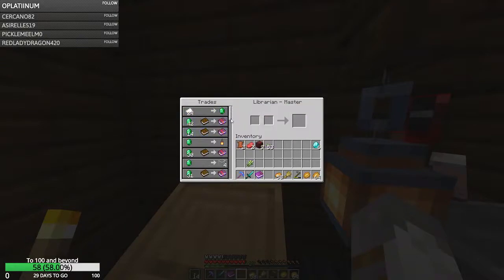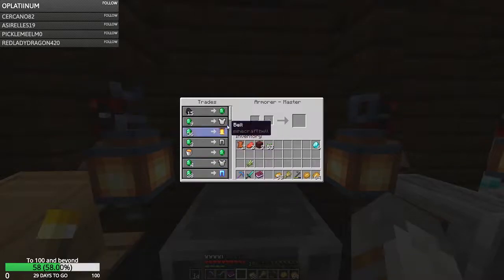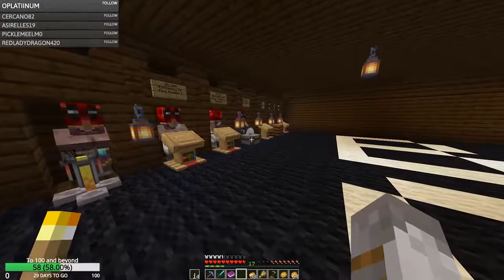Protection 4 - good. Looting 3 - that's good. Full diamond armor - also good. I don't really have any emeralds or anything.